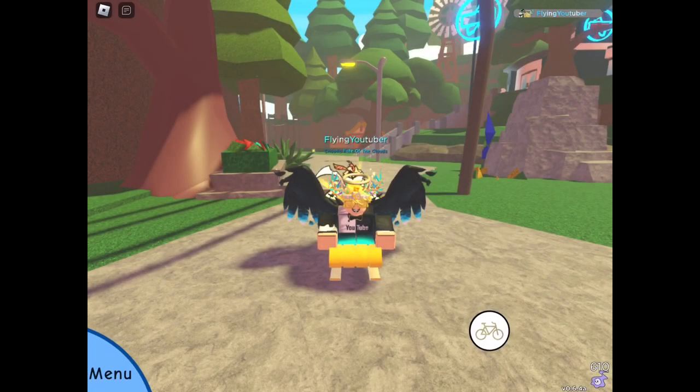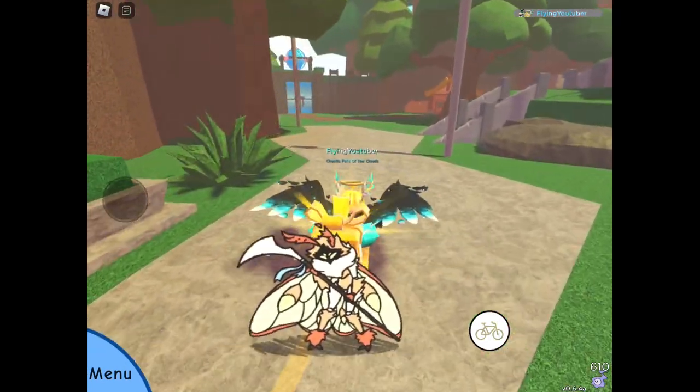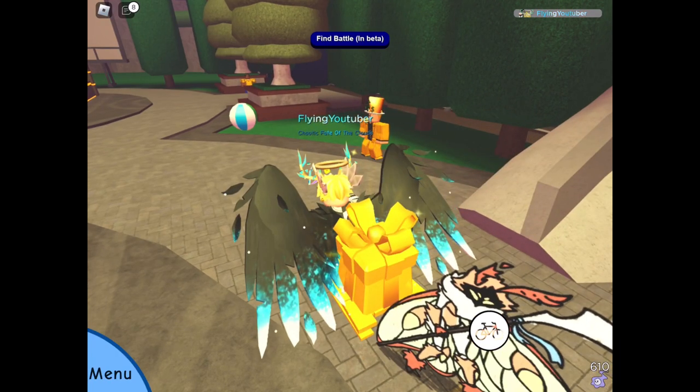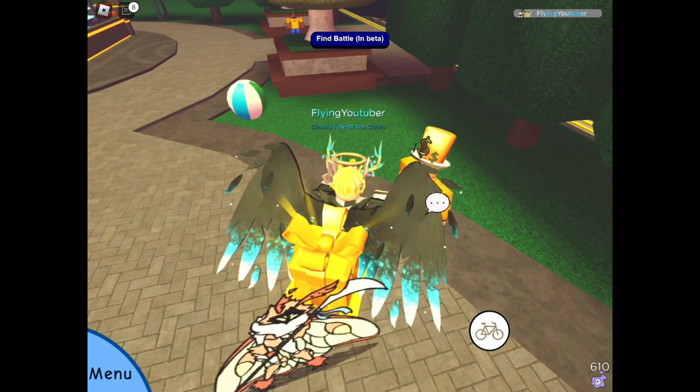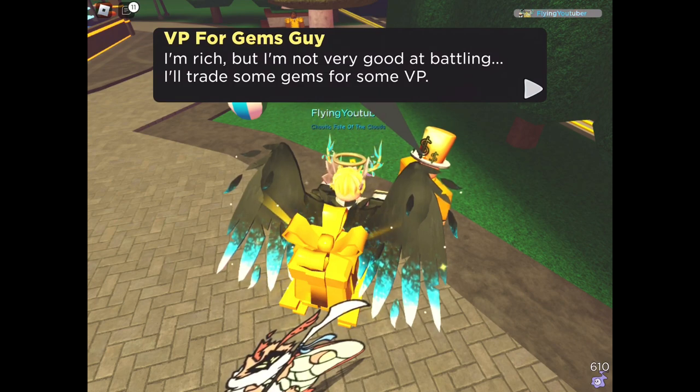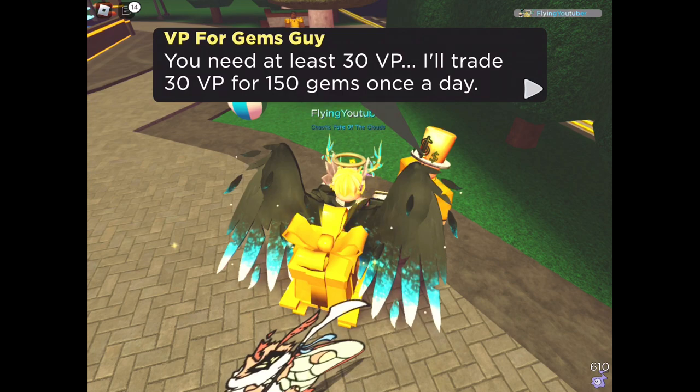Now I'll show you how to get 150 gems daily. Let's go to Social Park. There is a new NPC in Social Park that gives you 150 gems each time you give him 25 VP. Talk to this millionaire guy — his name is 'VP for gems guy'. He says: 'I'm rich, but I'm not very good at battling. I'll trade some gems for some VP.' You need at least 30 VP for 150 gems — it was 25 VP before, now it's 30.